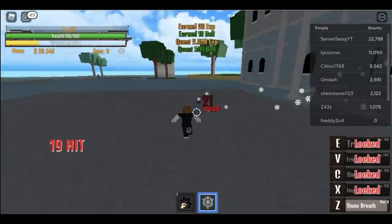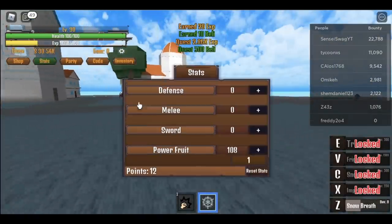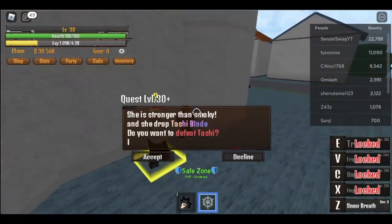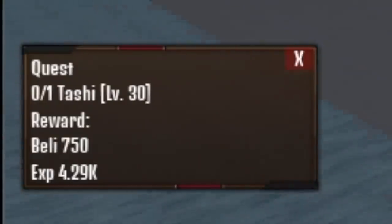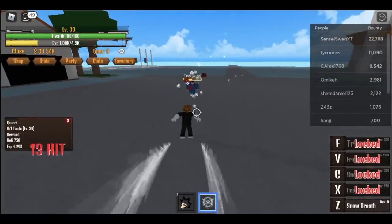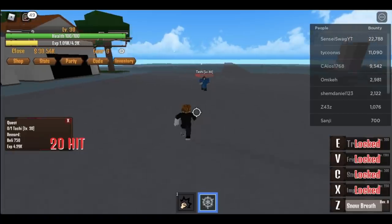There's no other way. But when you reach 27, you only need to use your Snow Breath once. So next up, Tashi at level 30. Again, use your first skill, dodge to the side. Don't worry, at level 35 you can one-hit this using your Snow Breath.